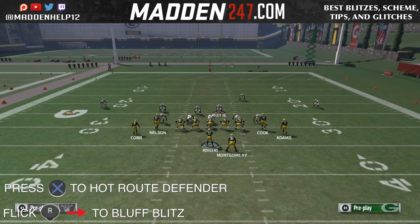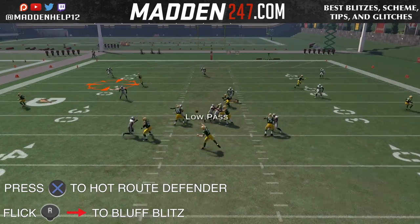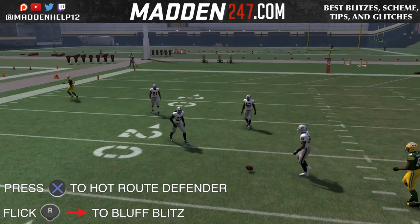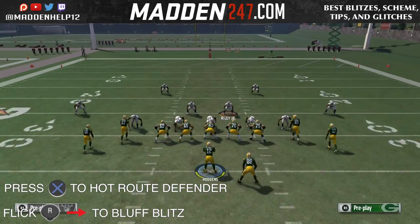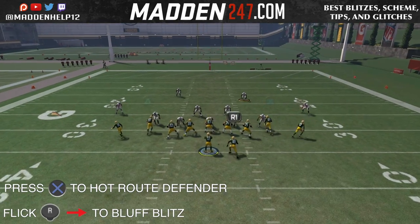You want to bluff blitz them, and the way to bluff blitz them is you get them in a hot route and then you flick the right stick to the right. That's going to put your defender in a bluff blitz, and you'll see there they play the low ball corner out perfectly.